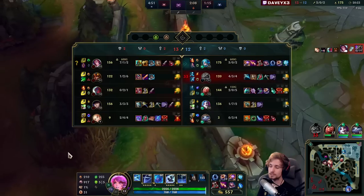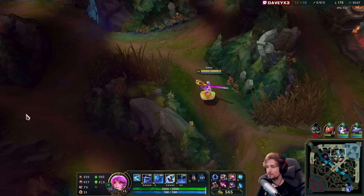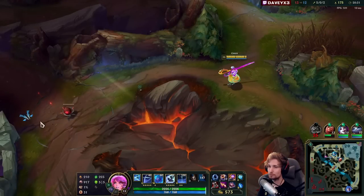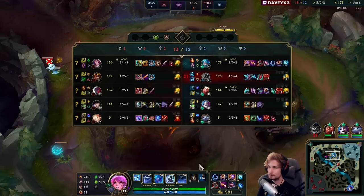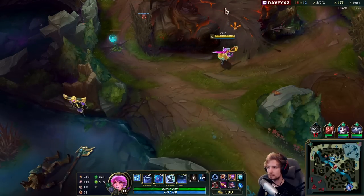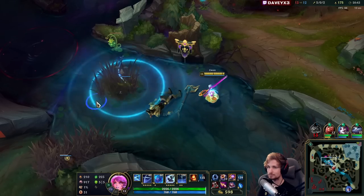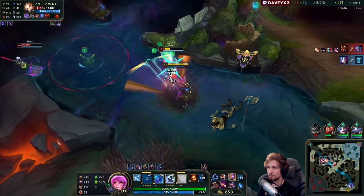You know what truly sucks? We were beating Fiora in lane. They lane swapped, and now even Fiora is at seven kills. Fiora was actually previously losing against me, and then she just rotates bot lane and gets seven kills like that.